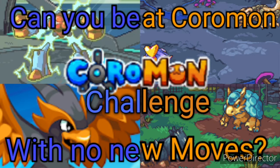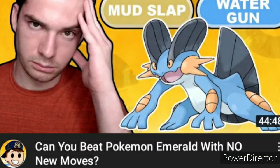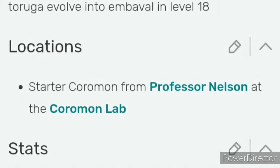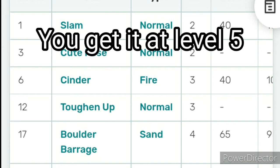Hello everyone and welcome back to another video. Today I want to see how it is to beat the Core Man demo with no moves — no new moves. Now what does this mean? Do I go by the MNJ TV rules, or more Dry Bread and Small Ant rules? The latter. So that means I can only use the moves the Core Man has when I catch it.